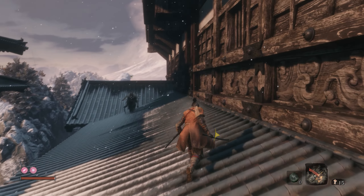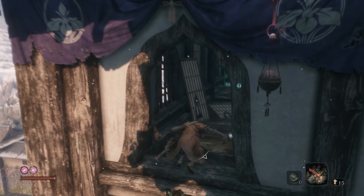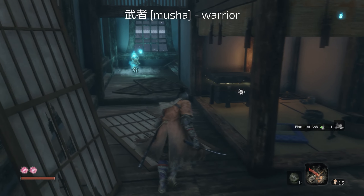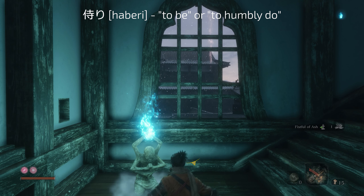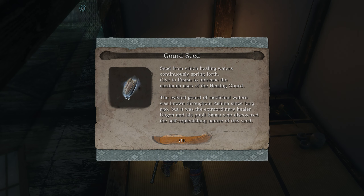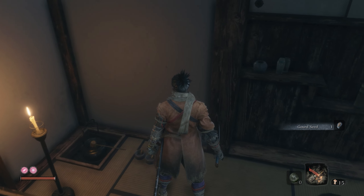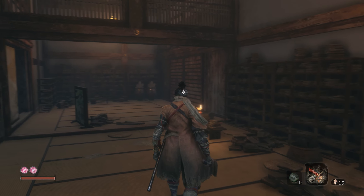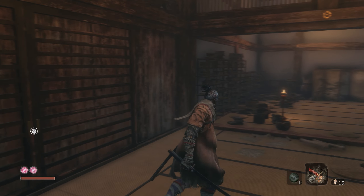The upper tower antechamber idol is called Tenshujodan Musa Haberi. We're introduced to a new area, Tenshu upper section. Musa Haberi does not mean antechamber — Musa is a standard word for warrior, and Haberi, using a kanji for samurai, is an archaic humble word meaning 'to be or to humbly do.' I figure this part of the castle is something like a warrior's abode — the place where Ashina warriors spend time when not warrioring. The small area behind the idol is called Chaya, a tea room or place of rest. The next room is Shomotsubushitsu, which translates directly as 'book club room' — likely a library where Ashina samurai would spend time in more peaceful days.